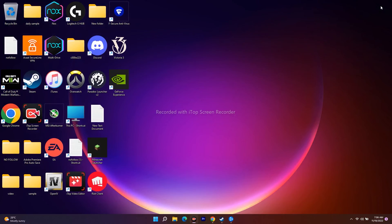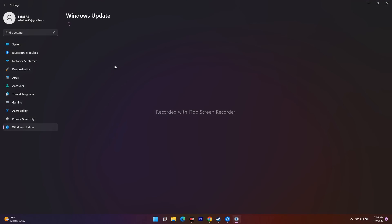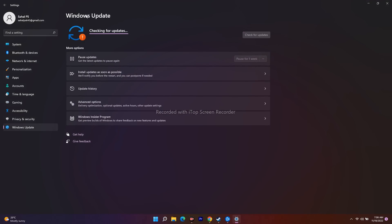You should also try switching to a different network — for example, if you are connected to one Wi-Fi, try connecting to a different network to see if the error is resolved. Additionally, go to Settings and click on Windows Update to check for any available updates, and update Windows to the latest version, as this may fix the issue.